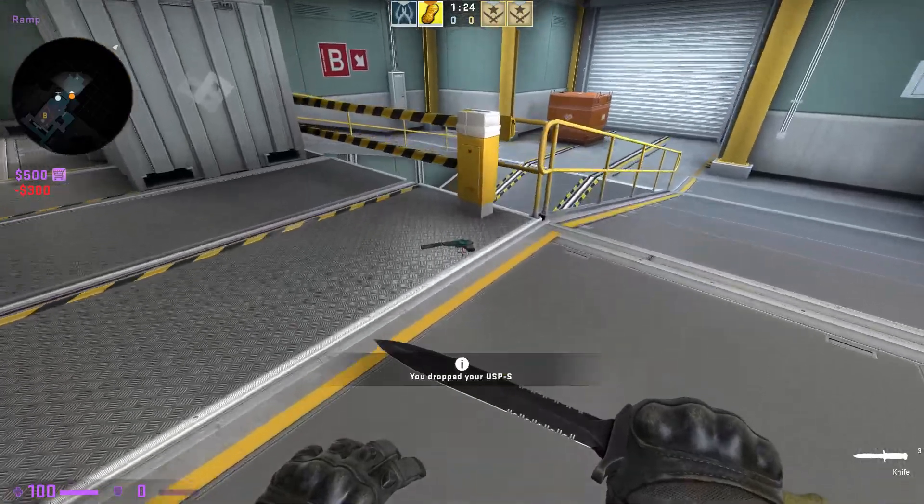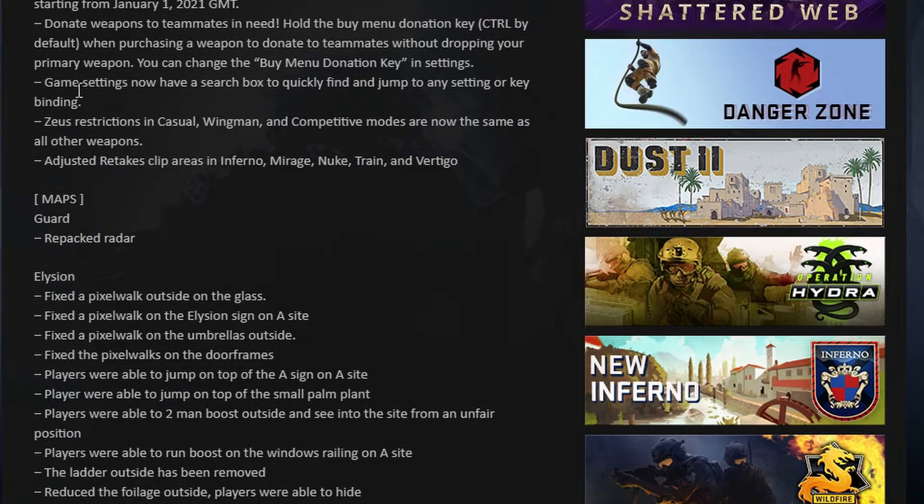You can change the buy menu donation key in settings. Game settings now have a search box to quickly find and jump to any setting or keybinding.